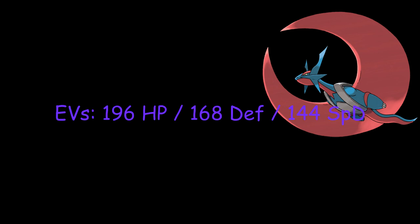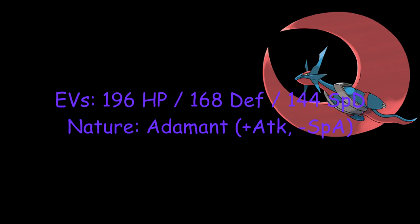First, the stats. The EVs I put for it: 196 HP, 168 Defense, and 144 Special Defense. When it Mega Evolves, it got a lot bulkier compared to its little baby Salamence Glass Cannon form, so I figured just give it a lot of HP, give it a lot of Defense, and everything else should follow through nicely. I gave it Adamant. Normally I would go Jolly because I care about speed more than attack, but because of its bulk, I had full confidence that this is going to be a truck just going in and sweeping everyone.